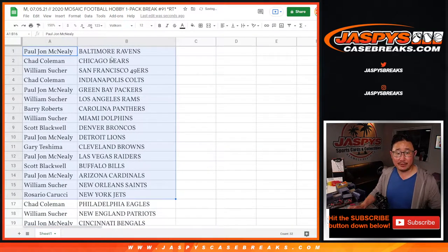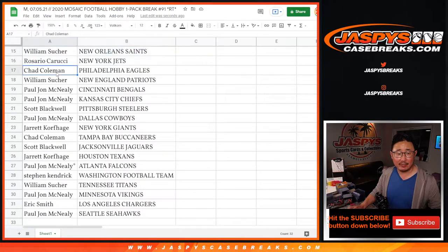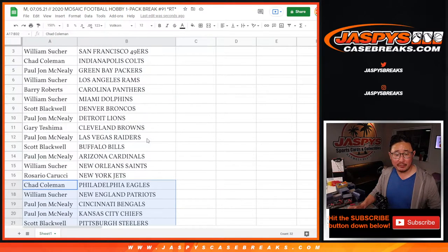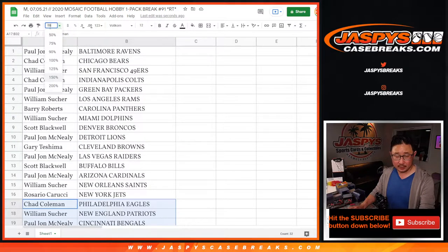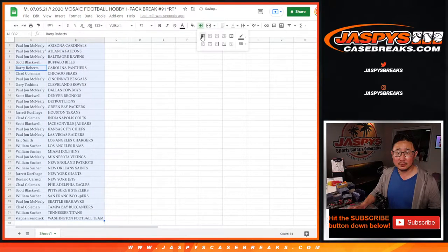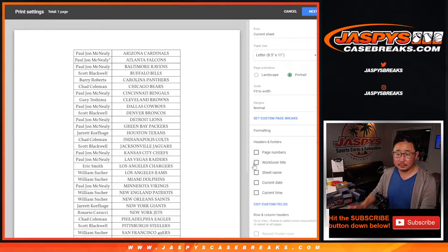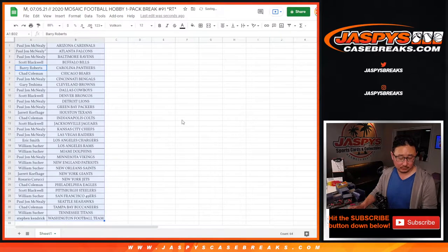All right, here's the first half of the list right here. And there's the second half of the list right here. No trade windows in these quick little filler packs. Giveaway breaks. Let's print that out.